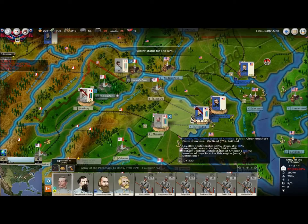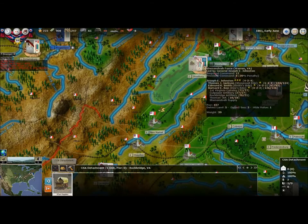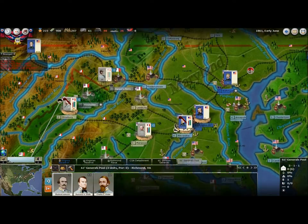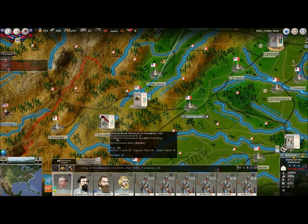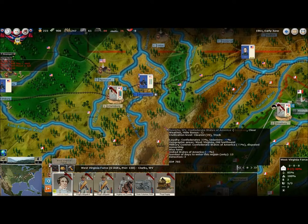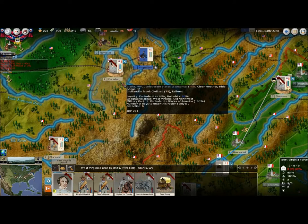Beauregard is going to be put on sentry — he's going to hold his position there. I want to move the supply train up to the Army of the Shenandoah, because eventually that will probably be my offensive force. I completely forgot about General Floyd up there, but I'm not currently able to do anything with him. I'm going to have to decide if I even want to hold any of that — it seems usually futile, so I will probably withdraw to Lewisburg for now.